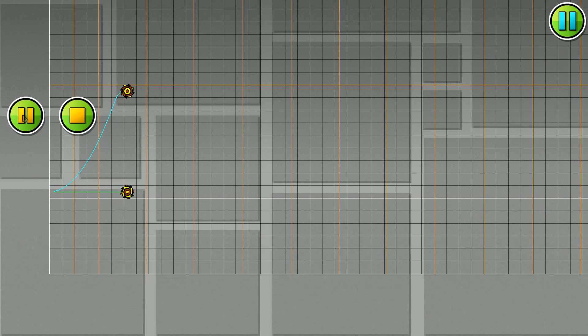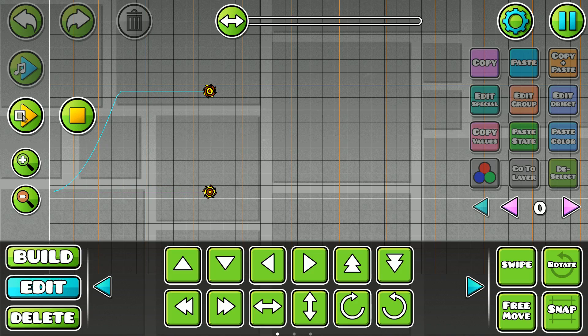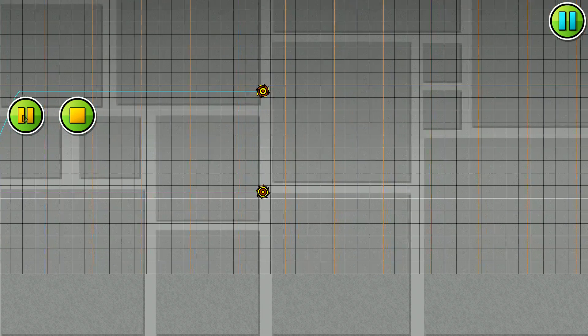In the dual ball game mode in the editor, if you start and stop the playtest button, one of the balls will appear to glide along the ground.